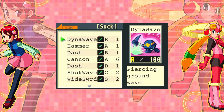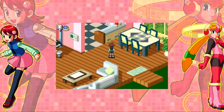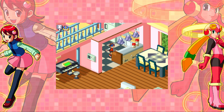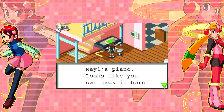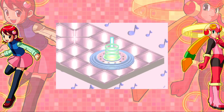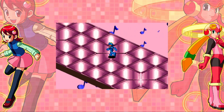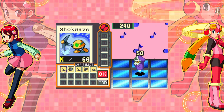Let's go into Mayl's House — you know it's Mayl's House because it's pink. It would be rude to open someone else's refrigerator, but I still want to do it. Mayl's Piano looks like you can jack in from here, so let's do it. So far we've got the car, the school, we've got Yai's phone, and we've got potentially Mayl's Piano as places to grind.